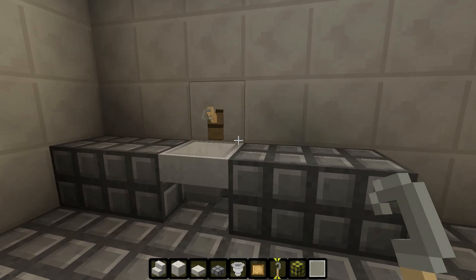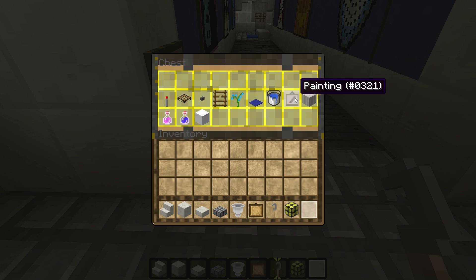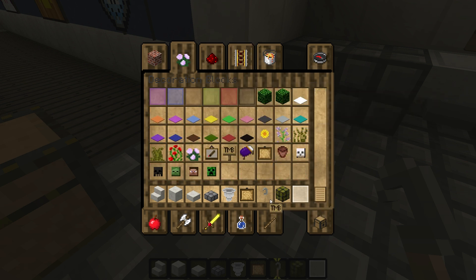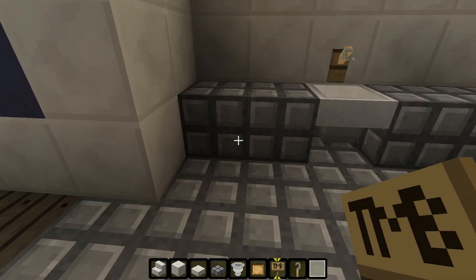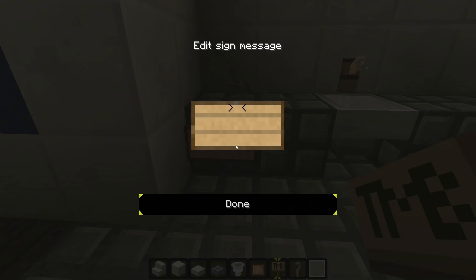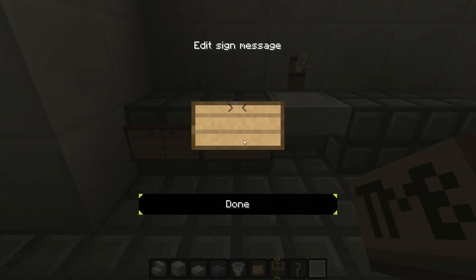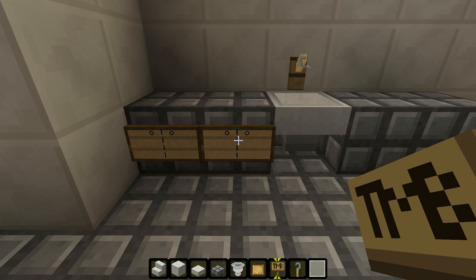Now I'm going to show you how to do the cabinets and the drawers. For the cabinets, you're going to want the handles at the top. So you're going to do a lowercase o, two spaces, a line, two spaces, and a lowercase o. On the second line you'll just do a vertical line — same on the third, same on the fourth. Then repeat: lowercase o, two spaces, vertical line, two spaces, and an o. A line on the second, third, and fourth line. So there you have your cabinets.